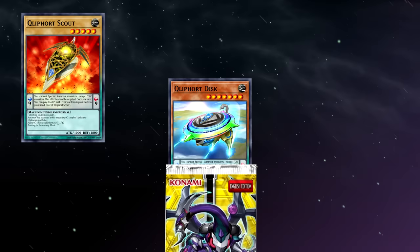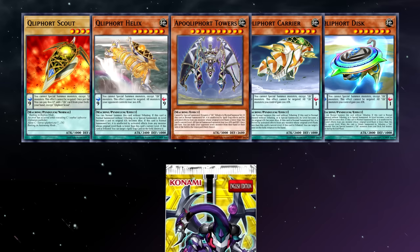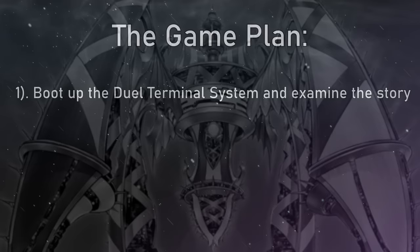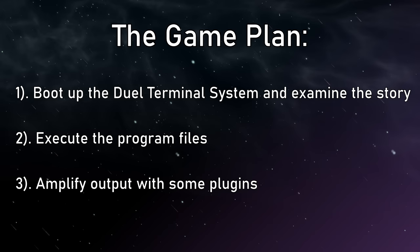While future themes would try and emphasize its usefulness in the realms of Fusion, Synchro, and Xyz, Clifforts would begin exploring this new mechanic by bolstering one of the game's less celebrated summoning methods, the Tribute Summon, with payoffs ranging from gigantic multi-attackers to a monster so difficult to out it would become how we talk about unaffected monsters to this very day. So let's boot up the Master Duel Terminal System and review the story of these colossal cruisers.